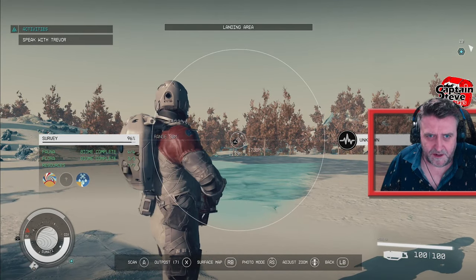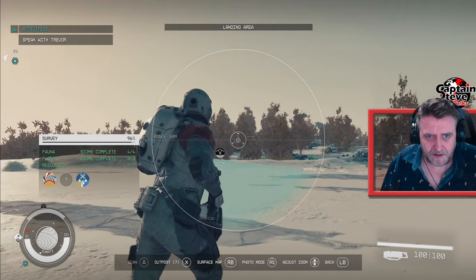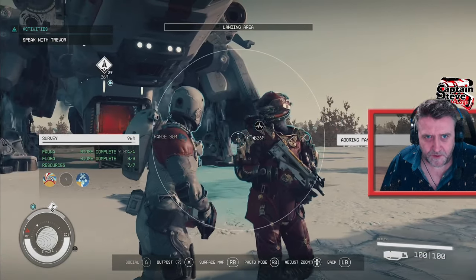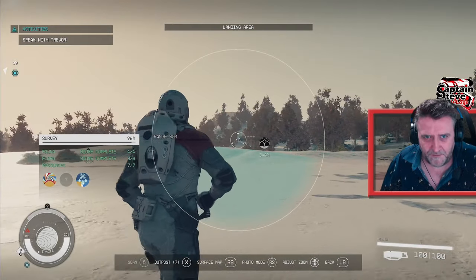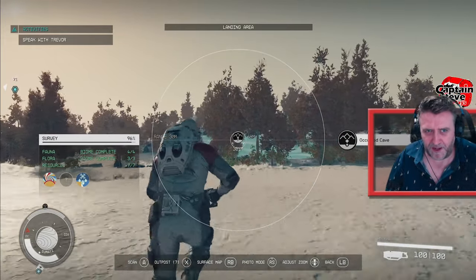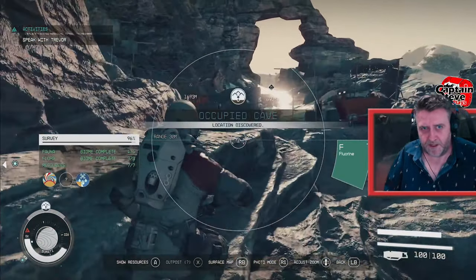Okay chums, I've got a heartbeat over there which is freaking miles away, and I've got a cave as well — a cave which is quite close. And there's another structure over there, whatever that is — I've not been to one of those before. There's a heartbeat over there which is 500 metres. So I'm going to go to the cave first since I haven't been to a cave yet. It says here: occupied cave. Occupied by what? Okay chums, I've arrived at this occupied cave.